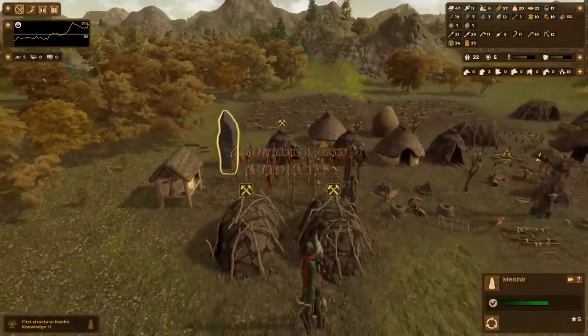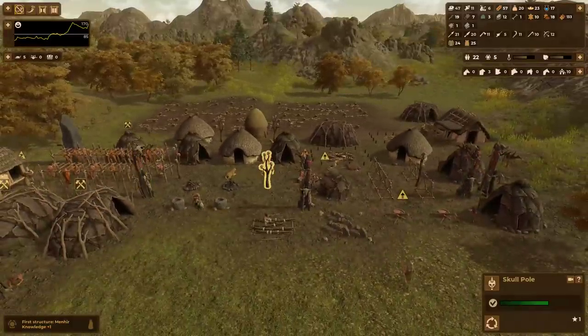The granary here does look to only have one open slot, so it probably wouldn't be the worst idea to set up another one. I'm going to put it right here. It has the ability to store grain so I can have this be the one focused more on grain — it's right next to the grain farm. And the menhir is constructed, and as you can see it provides more prestige than totems or skull poles.